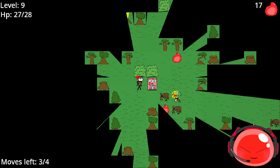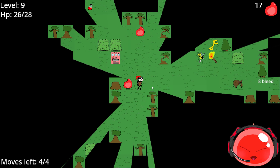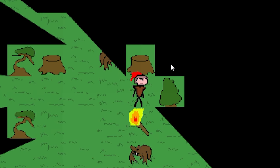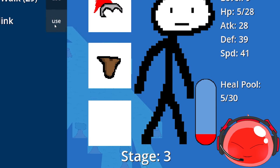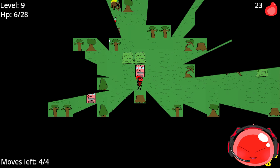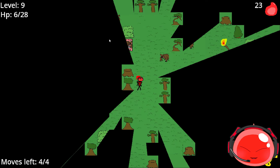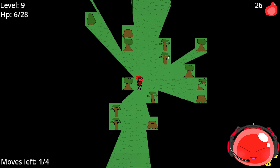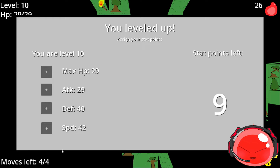There's also a bleed mechanic: if your bleed status reaches the same amount as your max HP, your health will immediately drop to one. You have to be very careful with bleed. I'm going to draw enemies into a straight line so I can beam-blast them all — there we go, that's what I wanted to do. This is actually going pretty well.